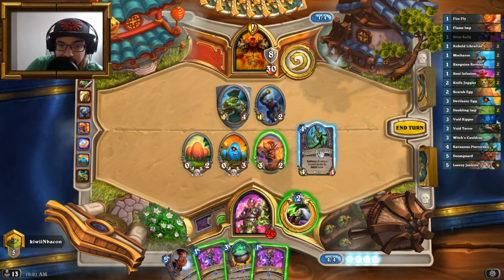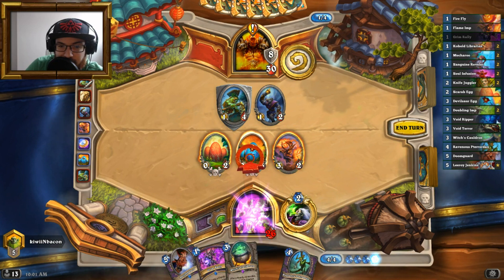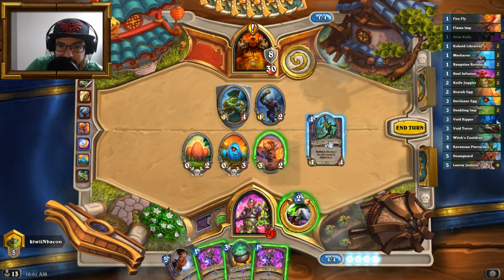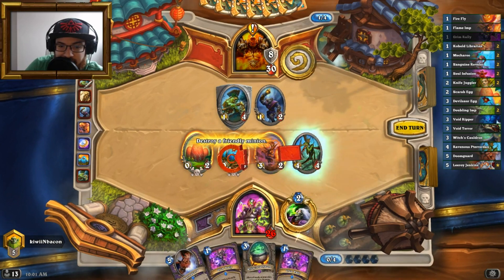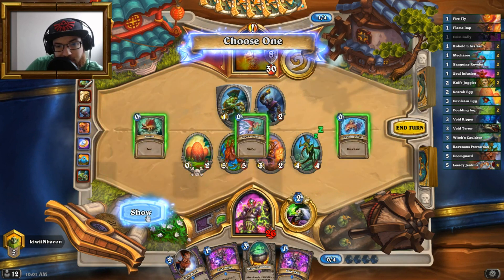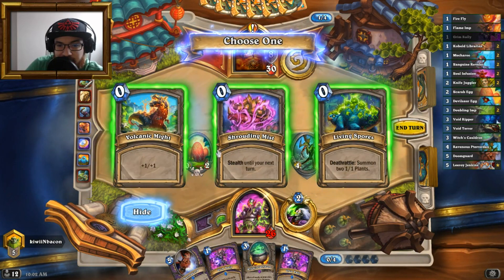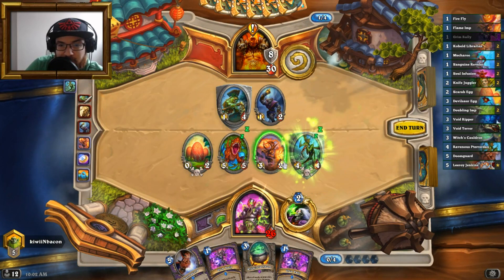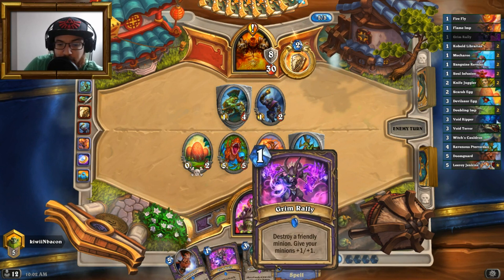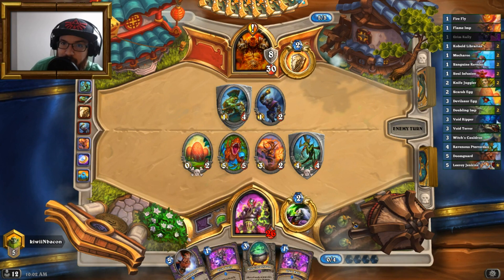I'll play Pterodax on this to create a big minion with what I guess is going to be Taunt, and give me some extra plants. The reason behind that is that I want as many small minions as possible on my board for when I play Witch's Cauldron into Grim Rally. This is going to be the turning point and I hope it works well for us.